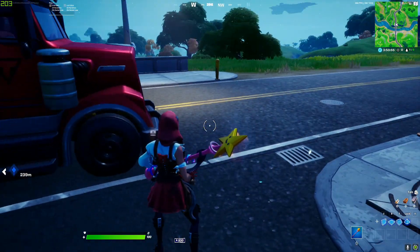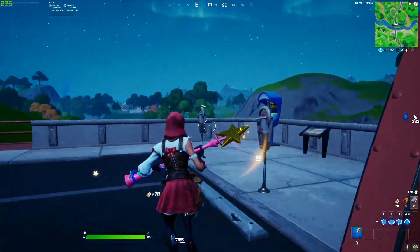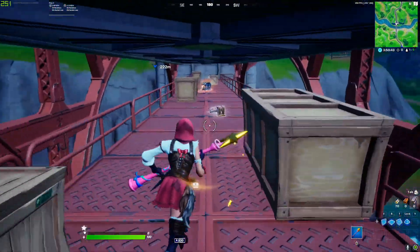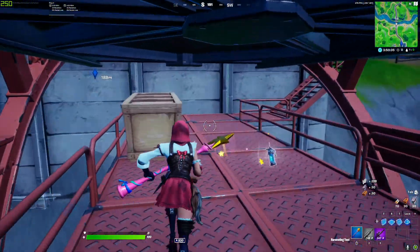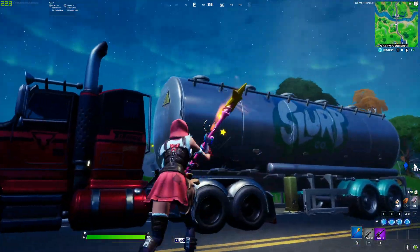We start off landing at the bridge — usually the side closest to Pleasant. Take the chest, usually on the truck, but with the chest spawn rates you don't really know. Once you're done doing that, come down, load the bridge, got the chest in the middle, and you got the slurp truck right here.